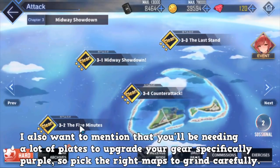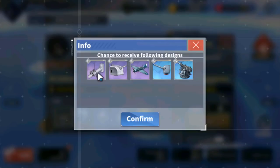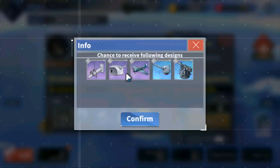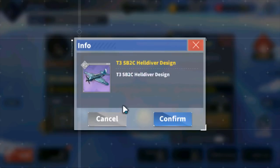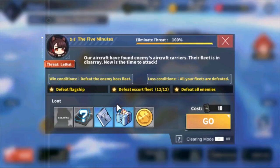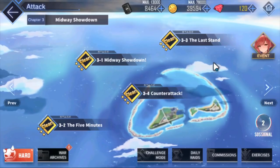Then you have 3-2, which is a good map because it has single 127s, purple steam catapults, and helldivers. All three are very, very good. The helldivers and the single 127s will stick with you the longest — probably one of the best purple DD guns you'll ever use. These planes are basically best in slot aside from the new OS update. So dive bombers and destroyer guns — very, very good. 3-2 is a good map to round out your gold gear box progression.